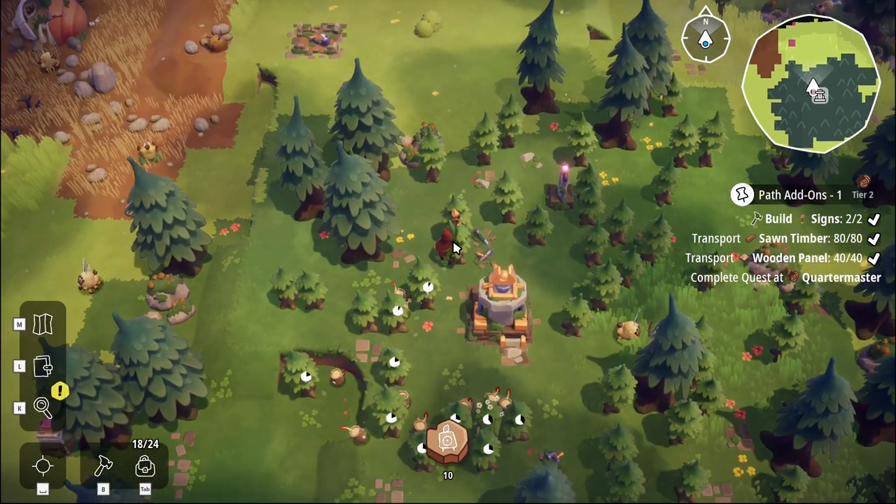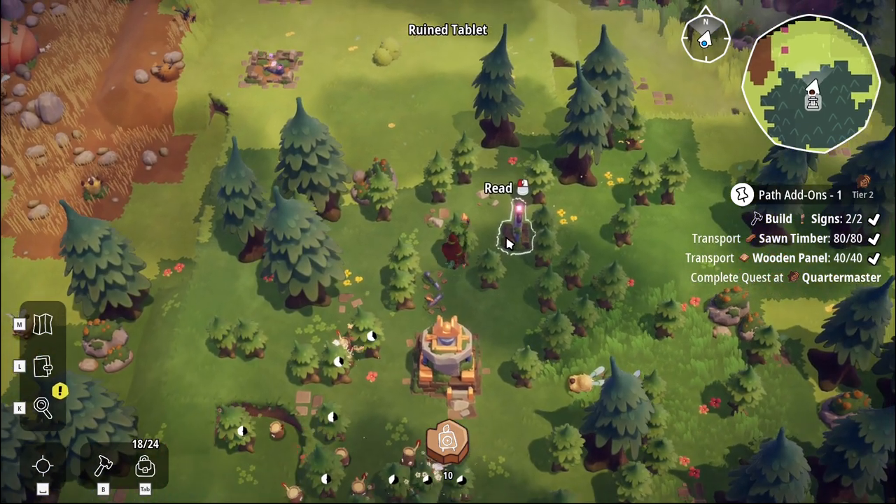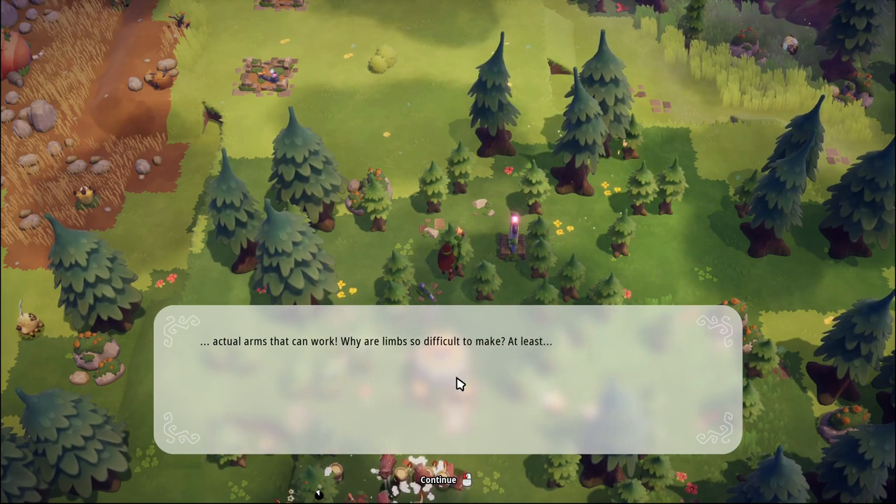Let's clear out this area. What does it say? Actual arms that can work - why are their limbs so difficult to make?